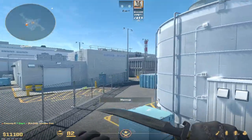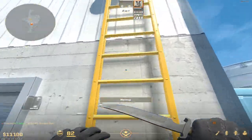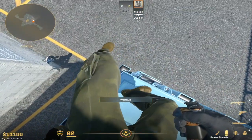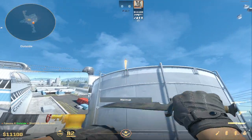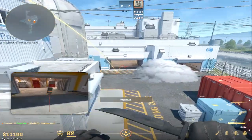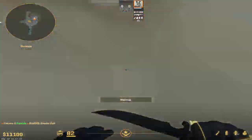I guess also garage smoke you might need to know. If you come up here, almost up onto blue box. Stand here and aim on this little dot and throw. That should smoke your garage off perfectly. And that should be your garage smoke.